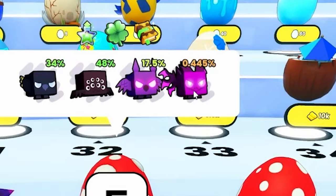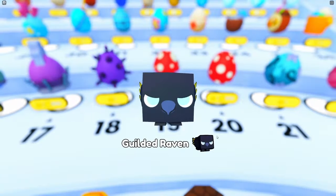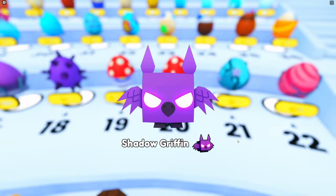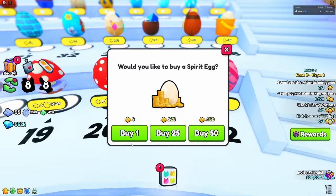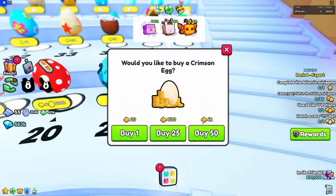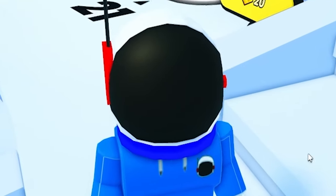Speed round — egg 19, we need an agony. That's a 0.4% chance. No. Egg 20 — we didn't get it either; that was a griffin, they were just purple, I got confused. We need a deer — we got an elephant. Egg 22, we need a butterfly. We got a deer. The odds aren't looking good.